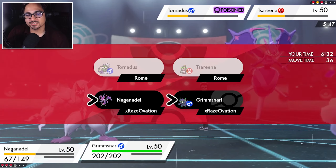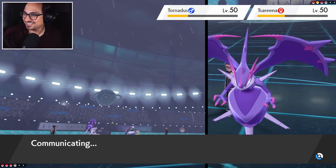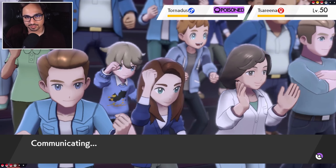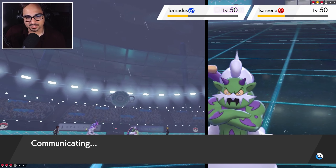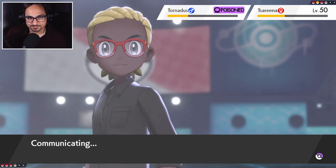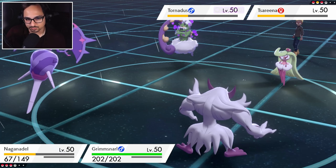I'll light screen here — one, because it'll reduce the damage that I take from this sludge wave, and two because I think Tornadus can still go for hurricane and outspeed me in its tailwind. And I want to try to eliminate Naganadel going down, right? I don't want to go down this turn. In fact, if I get the double KO here, that's a lot of beast boosts.